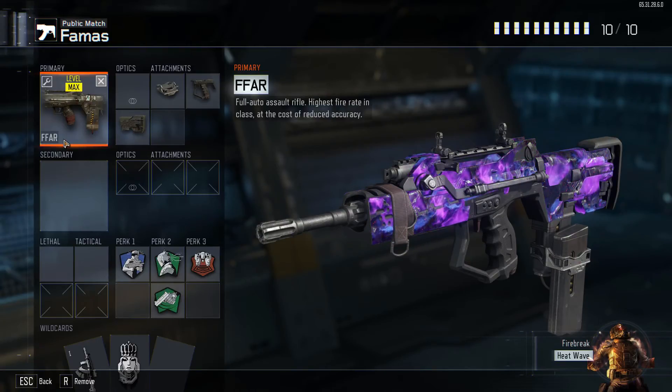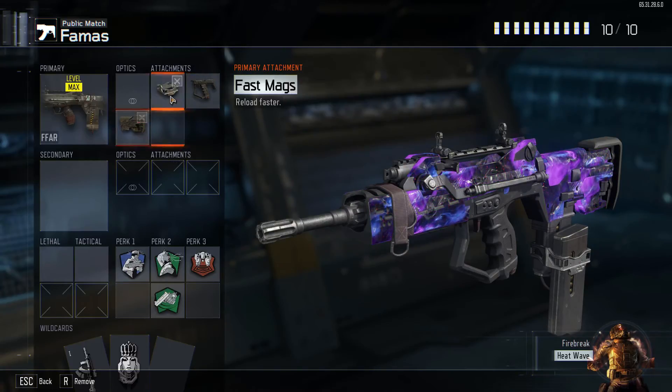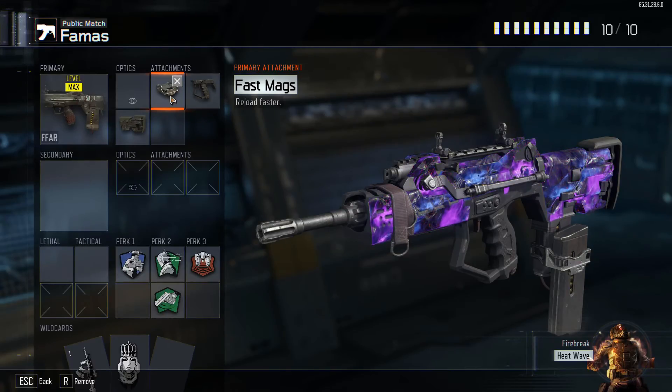So of course we've got the FFAR. As you can see I've had it for quite some time — I already have Dark Matter on it. It's actually pretty easy to grind out. The attachments I have are Fast Mags, Quick Draw, and Stock. Fast Mags — I mean, I was definitely originally inspired by the original Black Ops. Fast Mags were the thing back then and it really works well on this gun. I've been going back and forth with Extended Mags, but I definitely like Fast Mags a lot better. The only downside is I'm not running Scavenger, so I would run out of ammo pretty fast sometimes and have to pick up another weapon — but it wasn't too big of an issue.